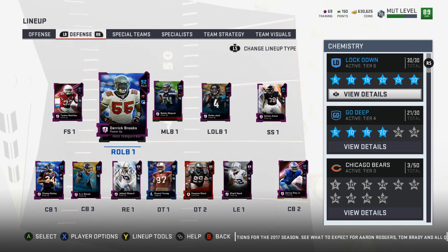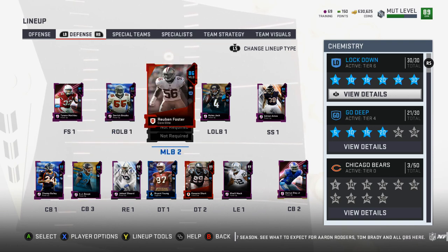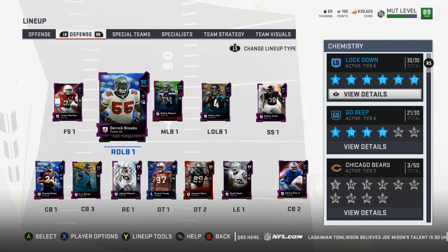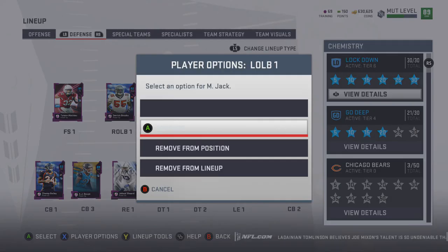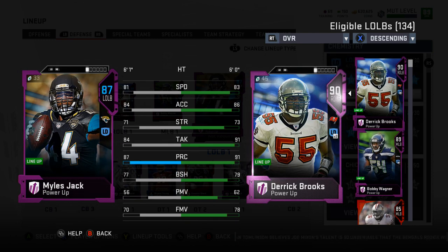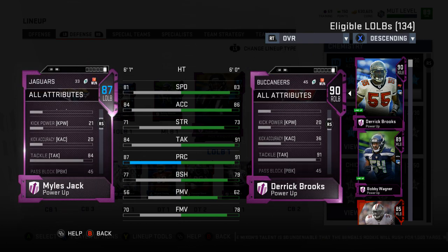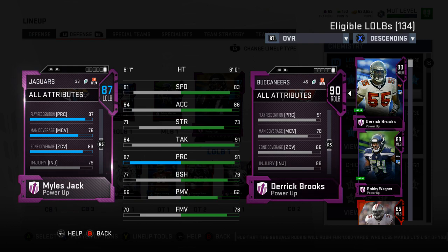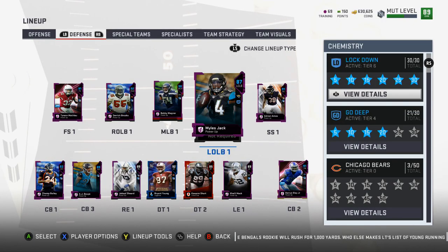Jabaal Sheard is in there just to get Lockdown chemistry, which got me to the six-star Derek Brooks. Derek Brooks is probably my favorite linebacker along with Bobby Wagner. I know there are probably better MLB options than Bobby Wagner but I just like him. Reuben Foster is kind of just there — I'm thinking about upgrading to Danny Trevathan. Miles Jack has good speed, solid play recognition and tackling, but he's mostly on the team for man and zone coverage, not blitzing.